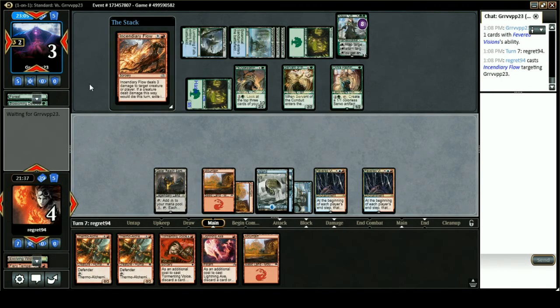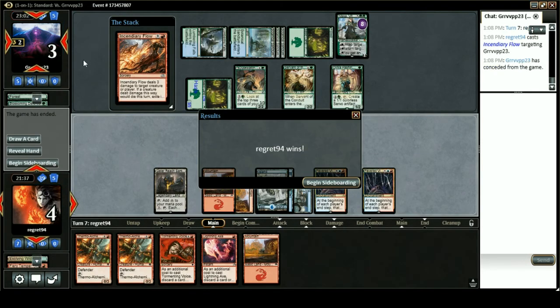Wow, okay — well that was really lucky for us. We were able to burn out just fine even with the misclicks and yielding until end of turn. With all of that in mind, we were able to beat a turn four Nissa, which is pretty good. That was round one of Thermo-Alchemist Burn versus green-blue aggro. I'll see you guys in round two.